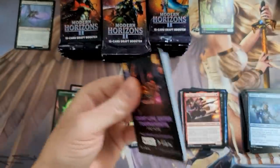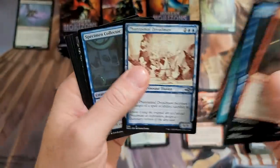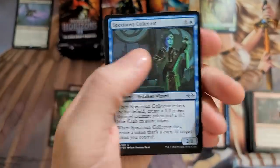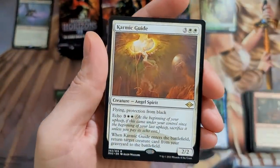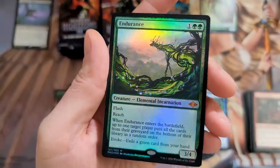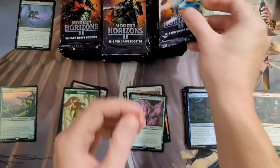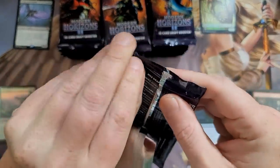Smothering Tithe, baby — we have to crack those in here. You get some of these other things too. I'm not gonna go over all the sketch cards and commons and retros in the common slot. Oh — double rare pack! Karmic Guide, Sanctum Weaver, and — oh wow — a foil Endurance inside one of these draft boxes! That's freaking nasty. We will take that all day.